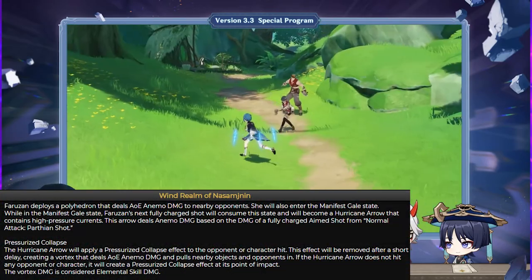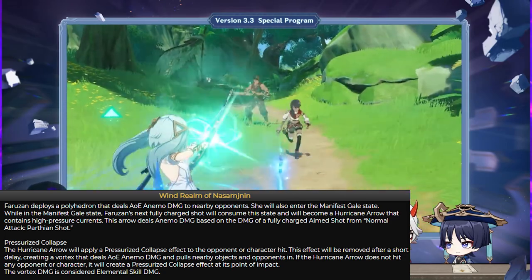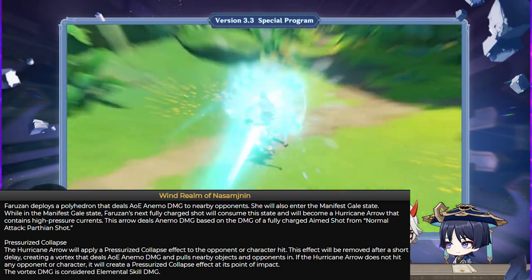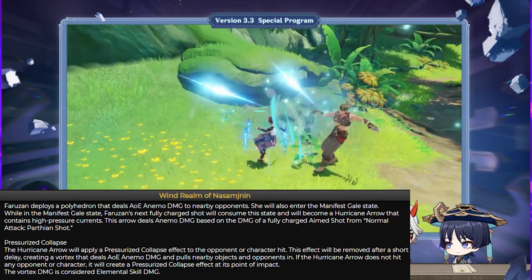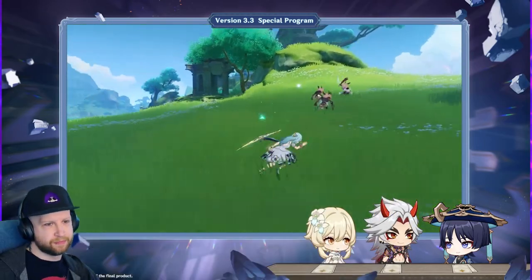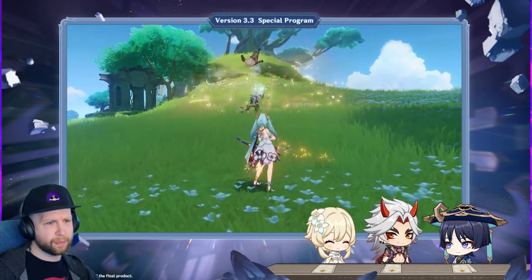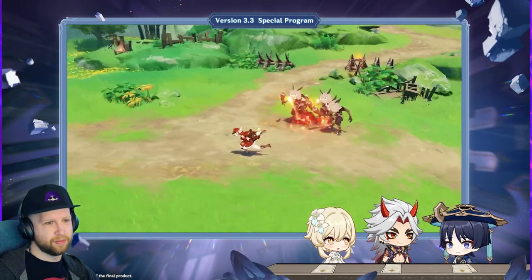Faruzan deploys a polyhedron that deals area of effect anemo damage to nearby opponents. She will also enter the Manifest Gale state. While in the Manifest Gale state, Faruzan's next fully charged shot will consume this state and will become a Hurricane Arrow that contains high-pressured currents. This arrow deals anemo damage based on the amount of damage of a fully charged aim shot from normal attack.